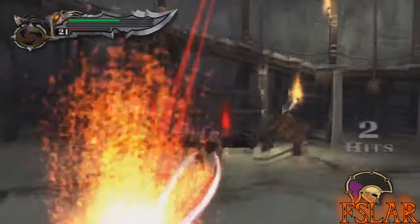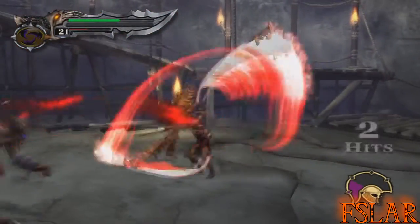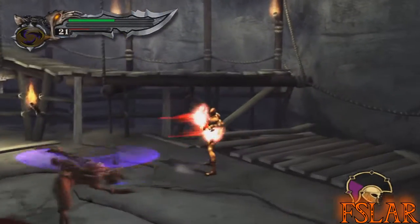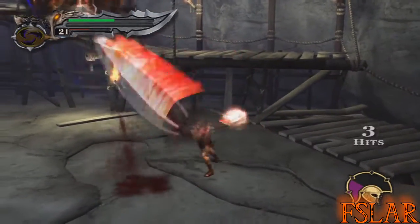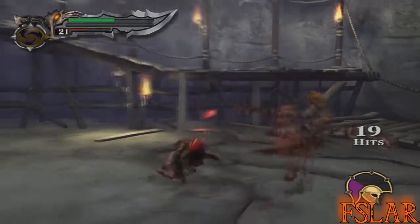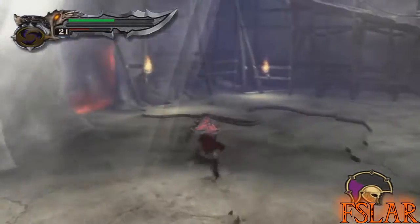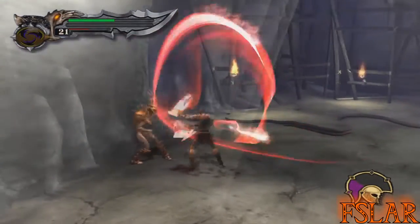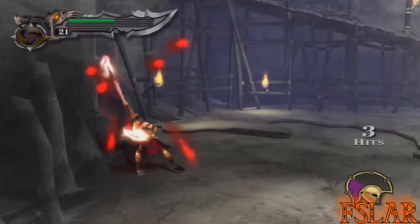There's not much I can really do on Satyrs except for that triangle-circle combo. They do have some unblockable attacks that I think are kind of telegraphed. And I keep doing it for the L1 Tack. And I kill him too hard.